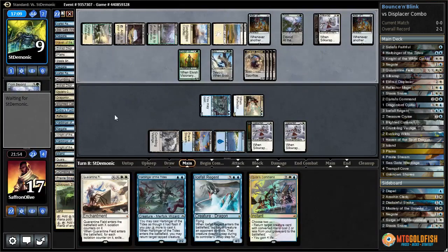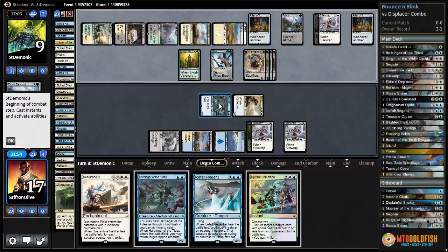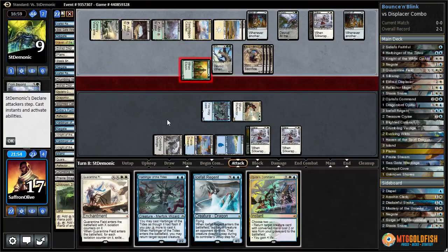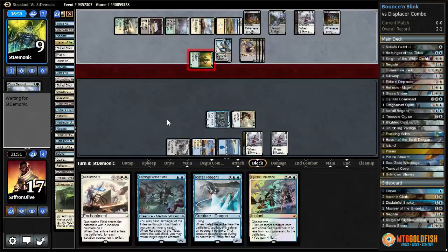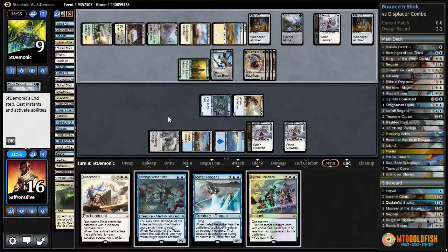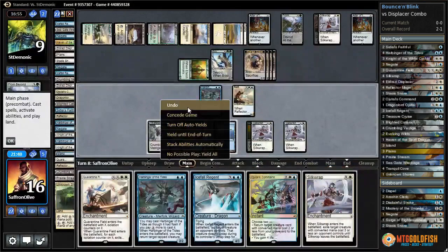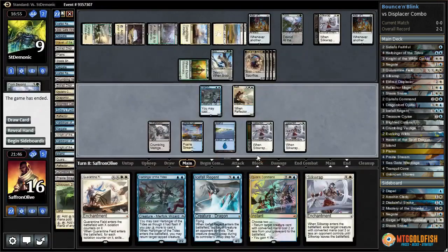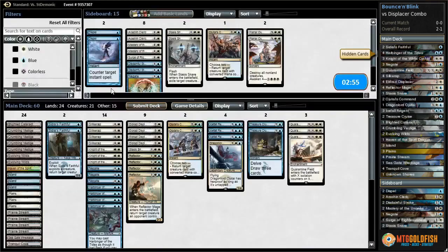Mills a ton of lands. They're actually kind of getting there just with double Altar of the Brood, as weird as that seems. Gets in for one with Elvish Visionary. Land or bust - if we don't draw land we scoop. Untapped land and Silk Wrap - we just could not find a land.